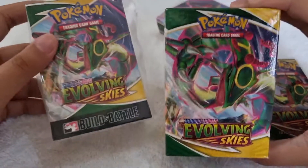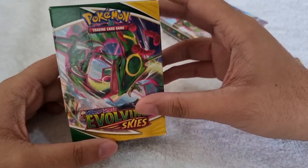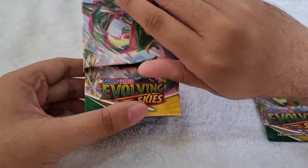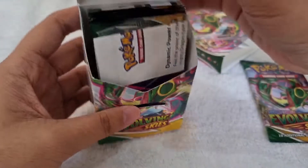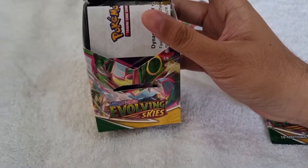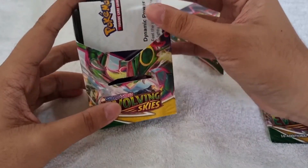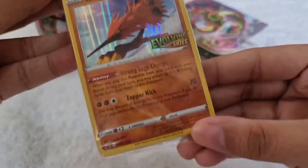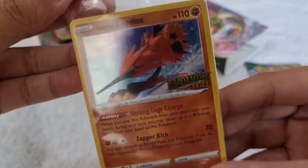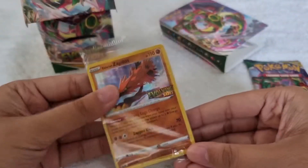Similar to the previous video, we got this slip case and this box. Here's the front, and here's the back with Umbreon. Let's open it and I hope we pull something different today, because the last time we opened a Build and Battle Box we got duplicates — we got two Galarian Articuno. So this time we got Galarian Zapdos, nice one! So Galarian Zapdos, it's a holographic promo card, it says Sword and Shield 124. I'm so happy with this one.